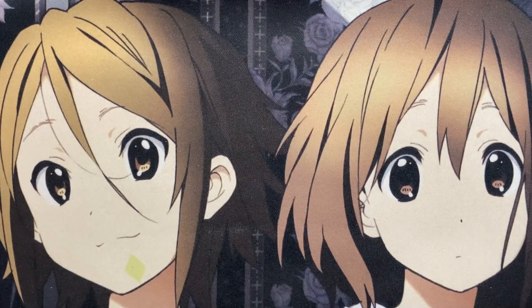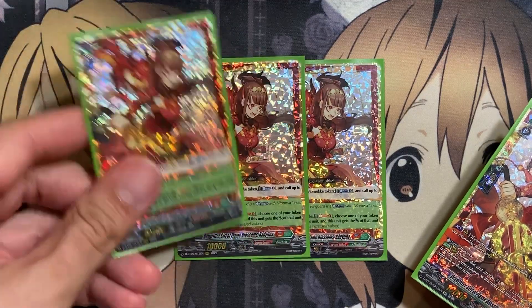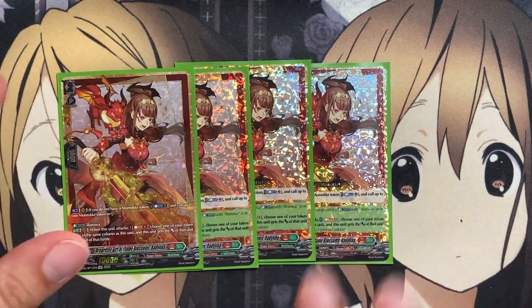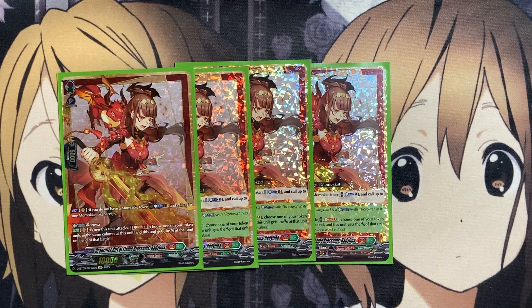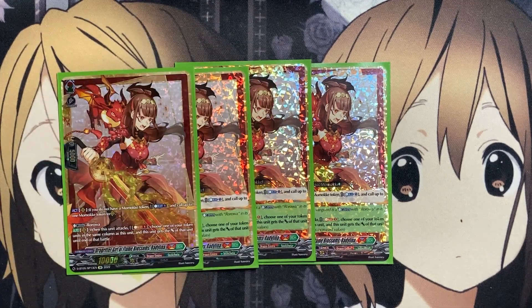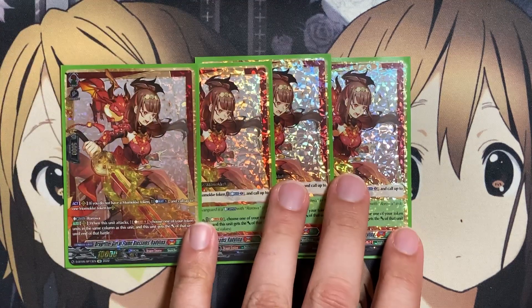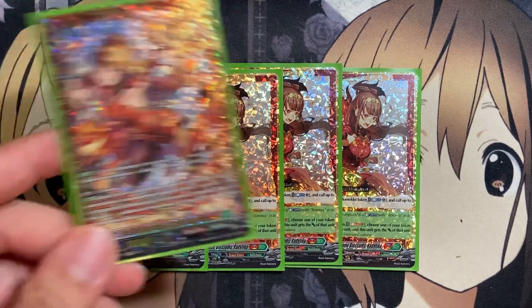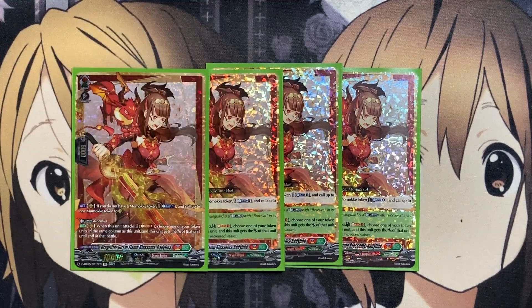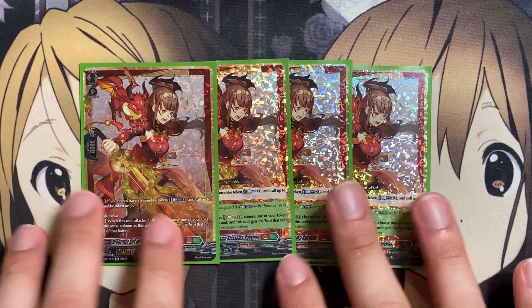For the Grade 2s, we run four copies of Drag Ritter Girl of Flame Blossoms Radylina. If you do not have a Momoke token, you can Counter Blast one to call one, setting up the attack needed for your other Radylina. It glitters with Roroa, so when this unit attacks, Soul Blast one and choose one of your tokens in the same column — it gets that token's power until end of battle, gaining the Momoke token's power for multiple attacks. This gives you a fifth attack if you have the other Radylina, since you'll be attacking with the other rear guard column with Radylina and the Momoke token as well.